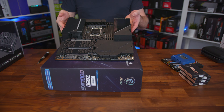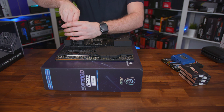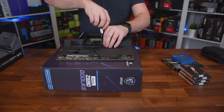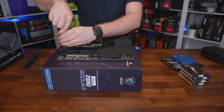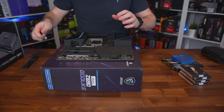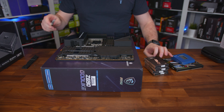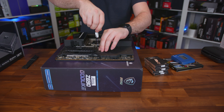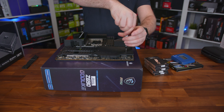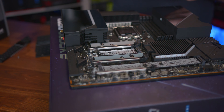Starting with the motherboard — this is the MSI MEG Z690 Godlike. It is unlike anything else out there on the market. As always, I try to build as much as I physically can on the board itself before putting it inside the case. This board can take up to six M.2 drives. We've only got four, but they are four-terabyte drives from Sabrent. So we're going to take the panel off, find the slots, and put in our four Sabrent Rocket 4 Plus drives. These are currently the fastest drives on the market — Gen 5 is coming, but for now Gen 4 is the fastest.